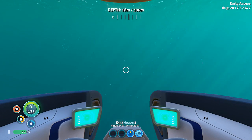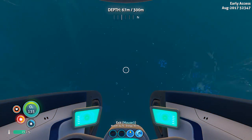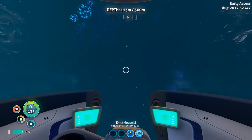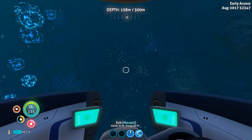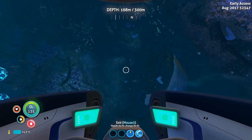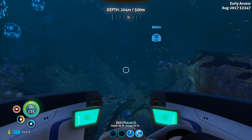If we head straight down, there's a chance we could get messed up by a ghost leviathan because I think they spawn in the Grand Reef biome now. I don't know where they spawn or anything, I just know they can spawn out here from my understanding.